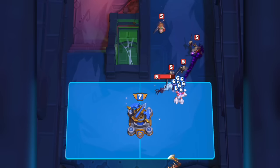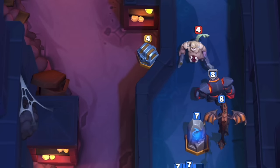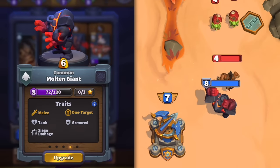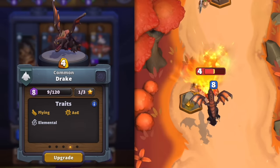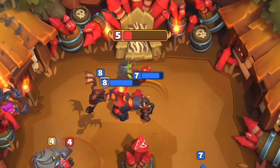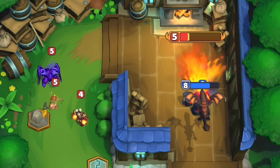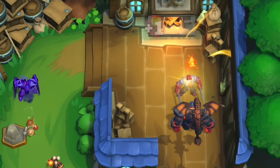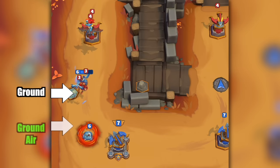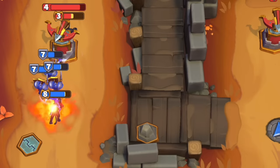So as important as positioning is, it could be argued that the combination of minis is actually even more important. The combination we just looked at — molten giant and drake — is actually one of my favorite combos that dominates in almost every situation. It's a combination of a single target ground mini and an AoE ground and air mini. This means that the molten giant can soak up and deal single target damage on the ground, and the drake can deal damage both on the ground and in the air with his current AoE attack. Basically, the ideal combination of two minis would cover both the ground and the air as well as using both single target and AoE. If you get this combination right, it really doesn't matter what situation the minis come up against — they should be able to handle it.